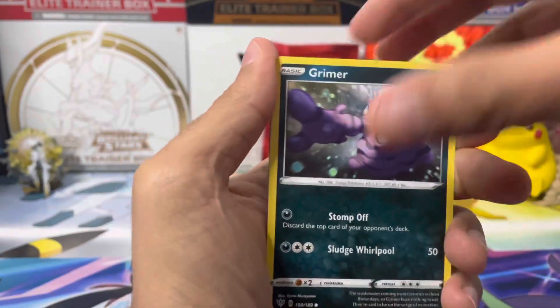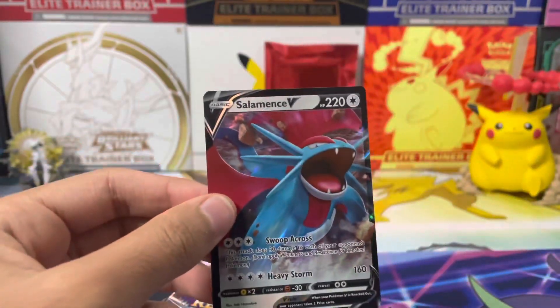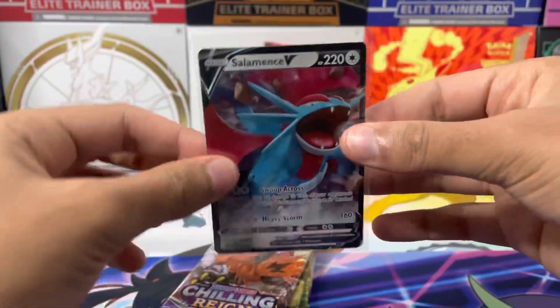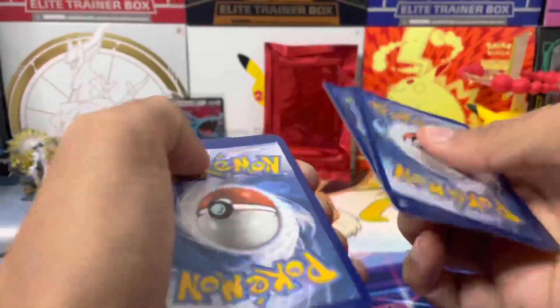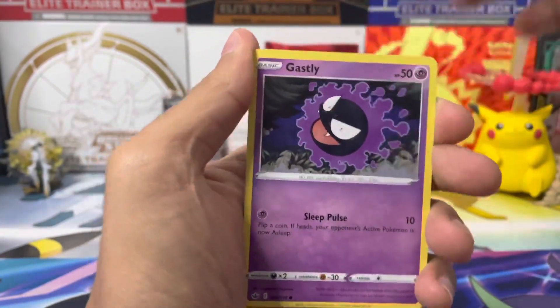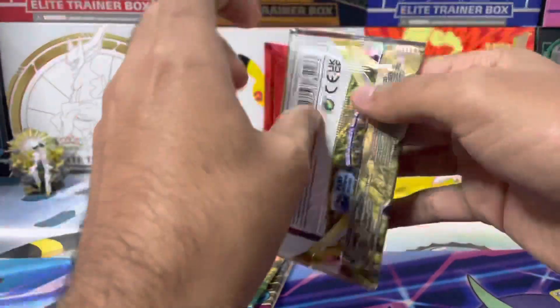Finishing off with Fusion Strike — probably one of the weaker Sword and Shield sets in my opinion. The alt art card is amazing but I've already pulled that one; what I desperately need is the Gengar VMAX alt art. Moving on to the second mystery pack: it's got Fusion Strike, Brilliant Stars, Chilling Reign, and Darkness Ablaze.